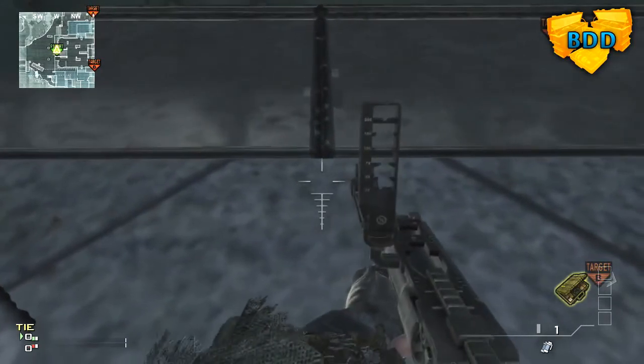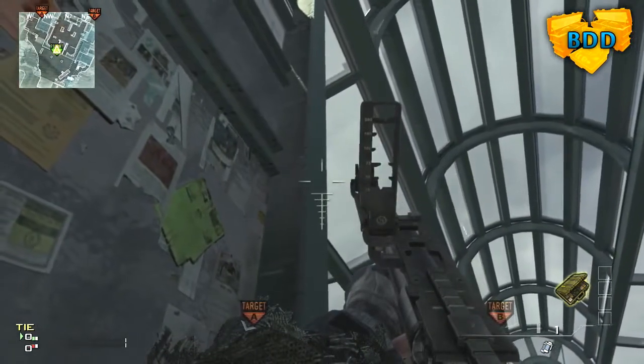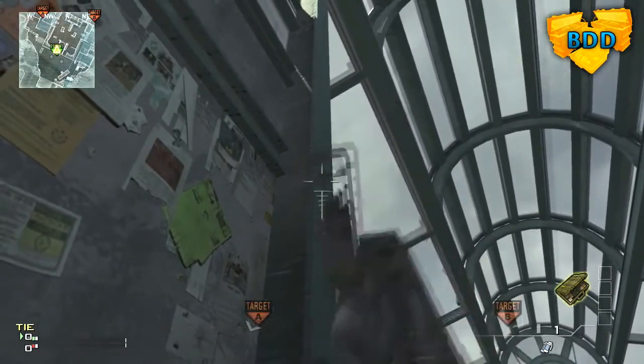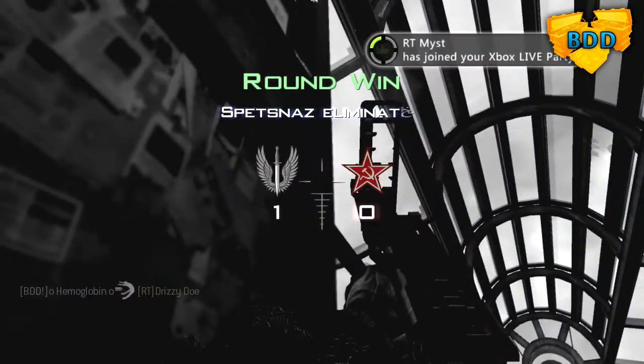Then look as high up as you can towards that metal beam right there and put your right crosshair right until it touches it — the inside of it touches the metal beam. And you should get a pretty cool kill.